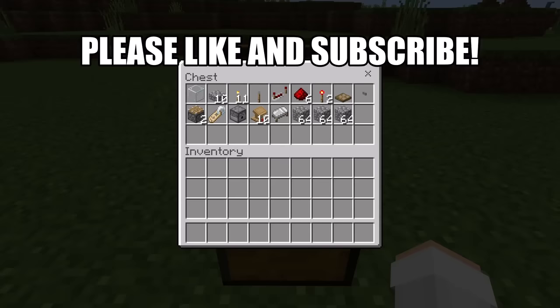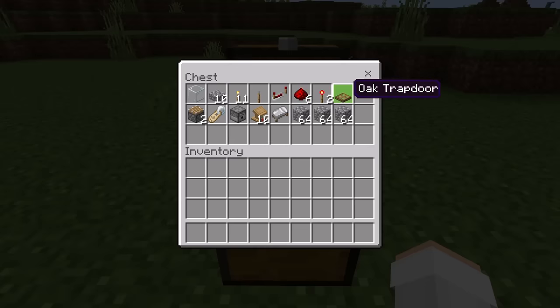For this villager trading hall, you'll need 1 glass block, 10 slabs, 11 torches, 1 lever, 1 redstone repeater, 6 redstone, 2 redstone torches, 1 trapdoor, 1 button, 2 pistons, 1 name tag, 1 dispenser, 10 workstations (you can use any type of workstation), 1 bed, and finally about 3 stacks of solid blocks. You can use any type of solid block — for example, cobblestone or wood planks.